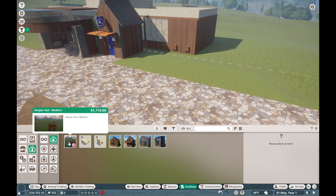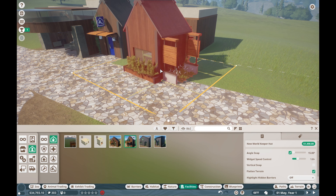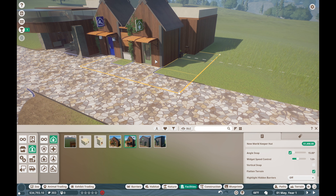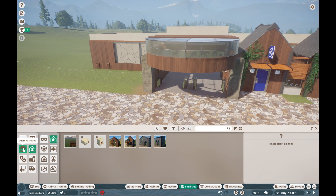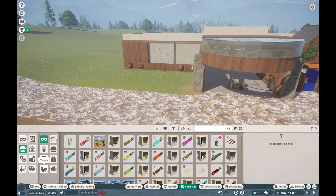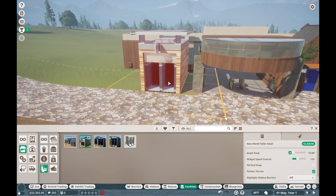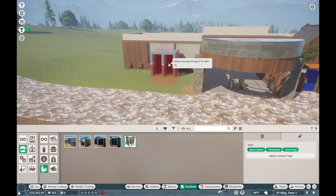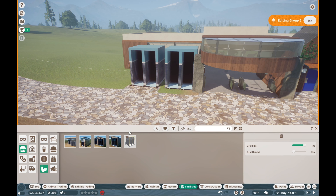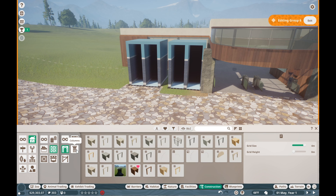We're gonna need a keeper hut and we're just gonna do a little one over here real quick. I love how these go together so nicely. Over here we're gonna put some guest facilities right off the front, and of course one of the biggest things we're gonna always need to start with is a toilet. I like that. And then we are gonna end up adding some other architectural things to this to kind of make it fit nicely.